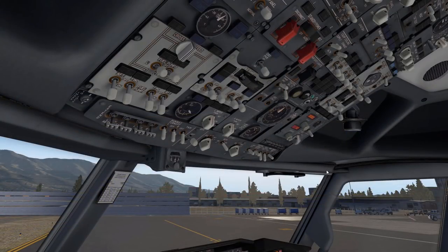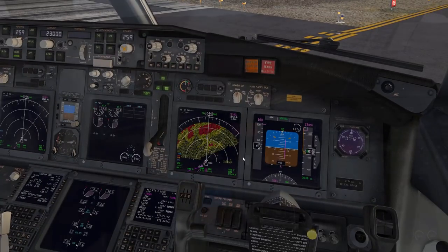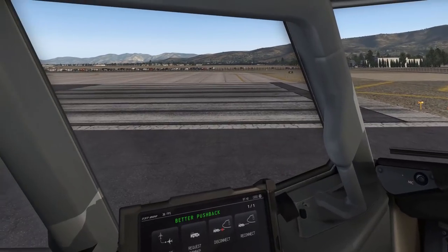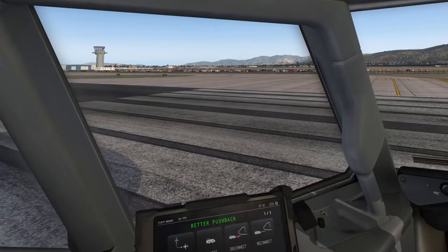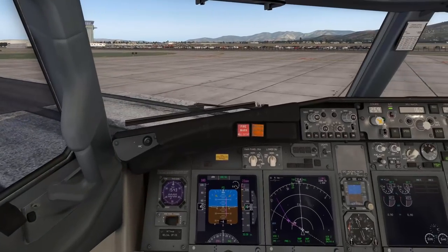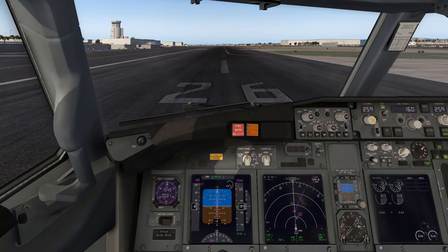Ready for departure out of Burbank. Overhead looks fine, lights are set, MCP is set, RTO and flaps are set, transponder TARA, weather and terrain radars enabled. Assuming takeoff clearance from runway 26, cleared to climb to flight level 230 and expecting flight level 300 as cruise altitude within 10 minutes. Taking as much runway as possible since it is very short. Runway heading 259 - everything looks amazing. Increasing power, brakes off, TOGA.